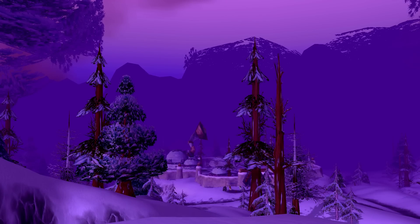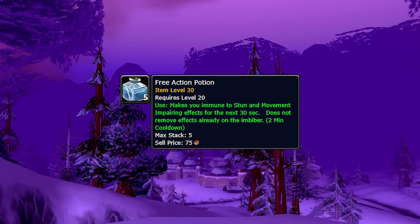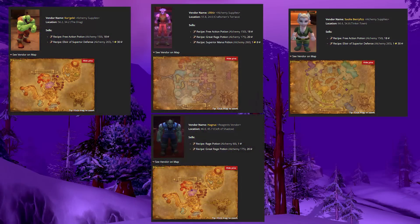Another one similar in how you attain it are the free action potions, better known as FAP. These are incredibly useful and not specifically for warriors or melee — they're for everyone, with uses in both PvE and PvP. In PvE, on a fight like Razorgore where there's an AoE stun, being immune to stuns is extremely valuable. The potion makes you immune to stuns and movement-impairing effects for 30 seconds — basically a paladin freedom that also applies to stuns. You go to the same major cities as the rage potion, pick it up, and you can craft it.